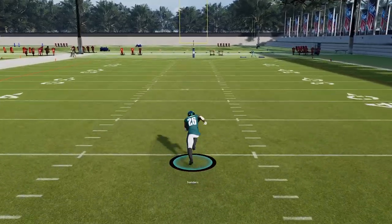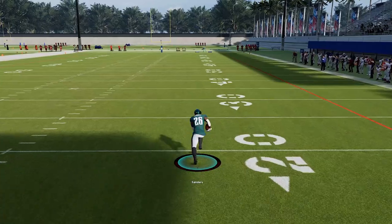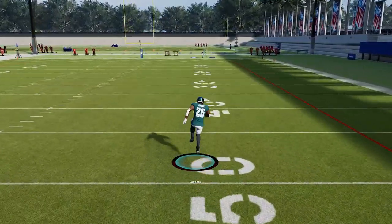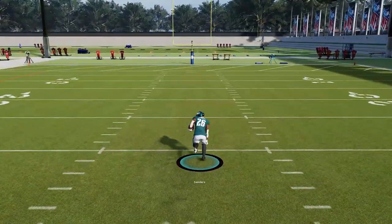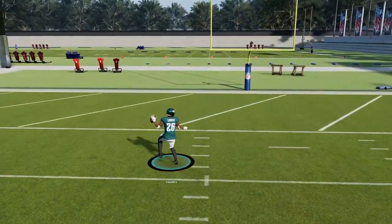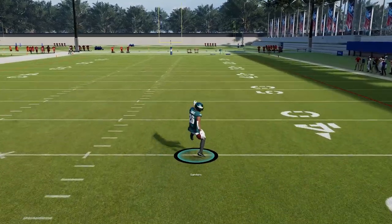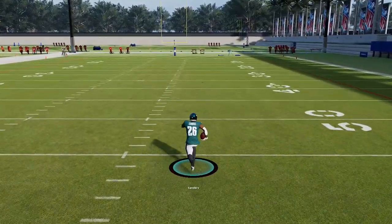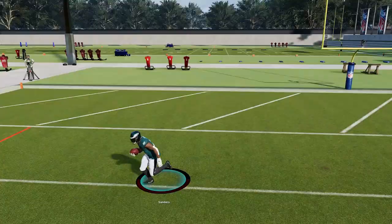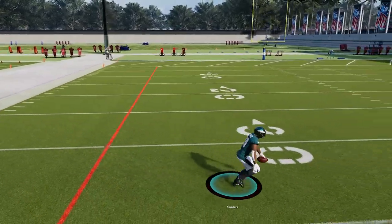Next we're going to go over a celebration run, which can do way more than just humiliate your opponent. If any player you're controlling runs out of stamina and starts to slow down, you can use the celebration function by holding both triggers and the A button on Xbox, or L2, R2, and X on PlayStation. This triggers a celebration run which is usually faster than a fatigued running animation — it's often almost as fast as sprinting. Be careful though: getting hit while doing this will most likely result in a fumble, so stop if a defender is too close.